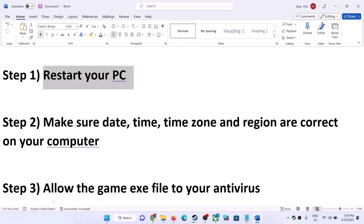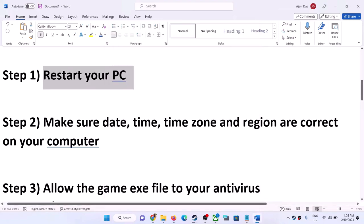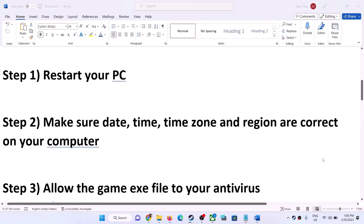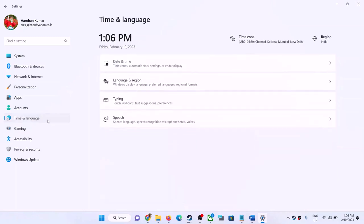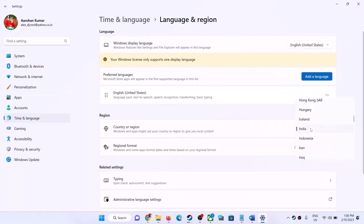Make sure you restart your computer once and after the system restart launch the game. Also confirm that date, time, time zone, and region are correct — right-click on the date and time, click Adjust Date and Time, ensure both 'Set time automatically' and 'Set time zone automatically' are on, click Sync Now, then go to Region and verify the correct country is selected.